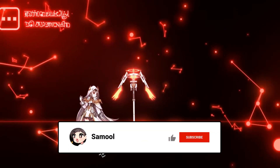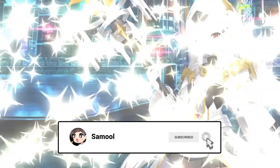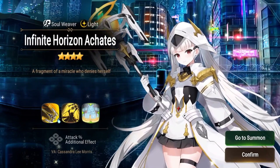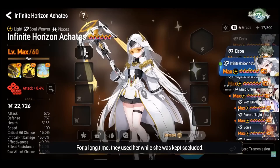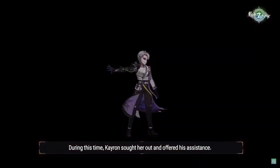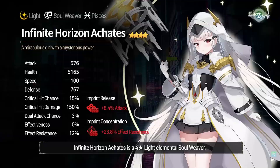Welcome back to another Epic Seven hero preview. Today we're talking about the new moonlight four-star unit: the light version of Katies, teased in the past few days. She is Infinite Horizon Katies, a light soul weaver, keeping the soul weaver role. Her animations look pretty sick — check out the official Epic Seven YouTube channel for her design.